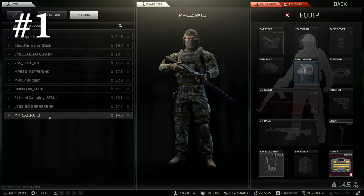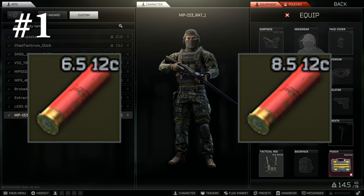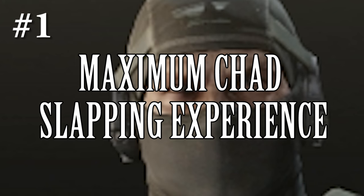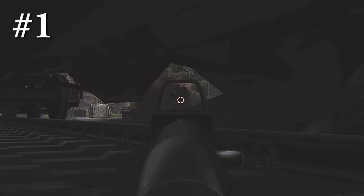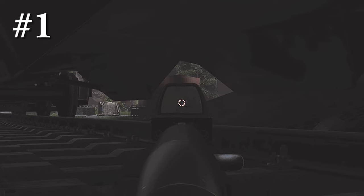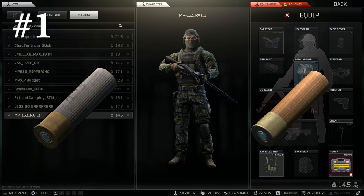At number 1 we have a classic: the MP-153 with no rig and a dream — of course we are going naked. Pair this with Express buckshot or Magnum buckshot, because this shotgun comes with a reign of fury directed at legs to inflict the maximum damage in every shot. This is a great kit to grab another kit easily and it can be disposed of and used again with no problems. Just don't spam it — aim wisely and aim at the feet. You can load it with flechette or piranha but it will damage the armor and you won't get maximum profit.